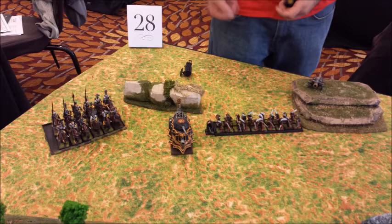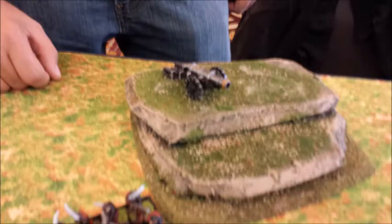On top of the hill he has a cannon — just a regular cannon. Over here he has a unit of Demigriffs, just four of them, no standard bearer, a musician but no champ. He also had a unit of 23 Greatswords with full command and a BSB, but they got pulled off on reserve because we're playing Meeting Engagement, so he couldn't bring them out just yet.